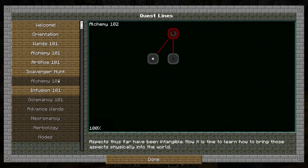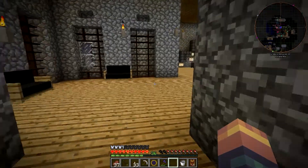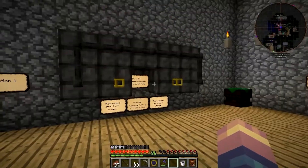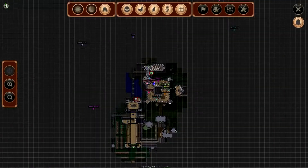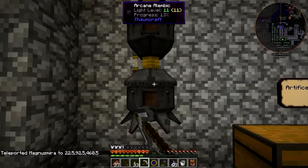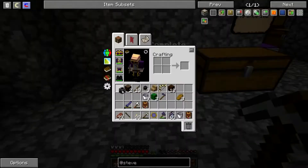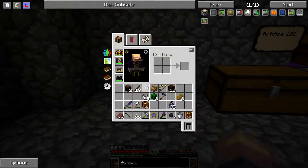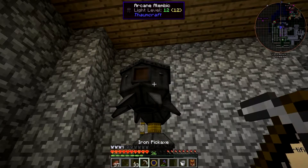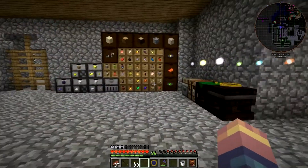We're going to go into the quest. Now it wants us to make an alchemical furnace and three alchemical Memorix - we were supposed to bring those up here, but I think we're just going to make a couple of new ones. Let's go back to the crafting room. We need another alchemical furnace and another alchemical construct.